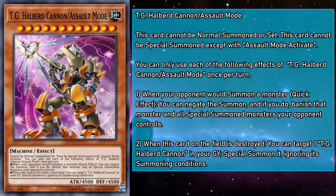Our last assault mode is also the latest: TG Halberd Cannon Assault Mode, a level 12 Earth Machine monster with 4500 attack and defense. And when your opponent would summon a monster as a quick effect, you can negate the summon, and if you do, banish it and all special summoned monsters your opponent controls. And its revival effect ignores summoning conditions, so you can bring back base Halberd Cannon when this one bites the dust, no problem. It also breaks the pattern of assault modes having two more levels, but the darn thing was already level 12 to begin with — what do you want? This effect is outrageously powerful, as it now breaks boards as well as negates a summon. And honestly, since you have to tribute an excel synchro monster to make it, it better be busted. And this card delivers, making sure you're pole-armed for whatever board your opponent tries to cook up.